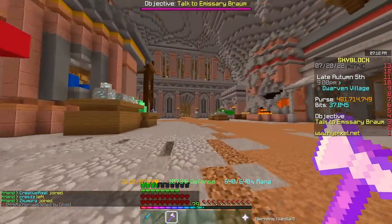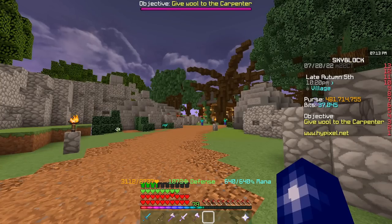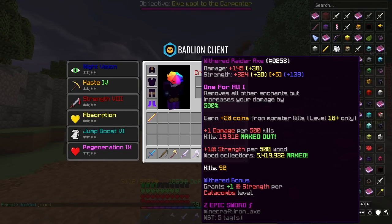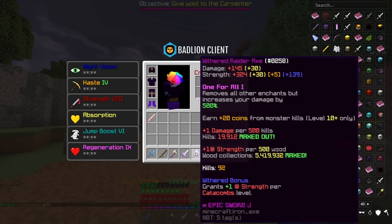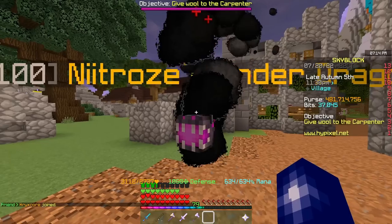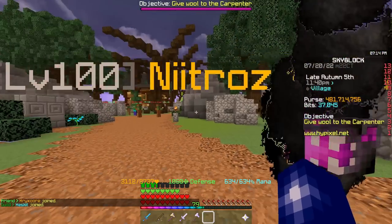I've got a feeling this is going to be a big flop — 1200 strength. Anyway, we might as well test it. If you've been watching the channel for a while, you might remember I did something similar with the Raider's Axe. For a comparison, we're going to be testing the Raider's Axe and also the Livid Dagger, using a level 100 Legendary Ender Dragon and a Necron set with a Trenchler Helmet.